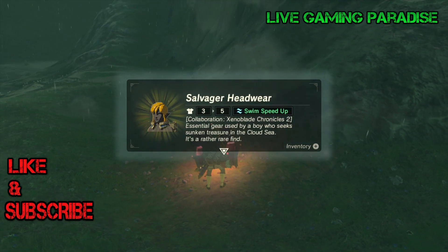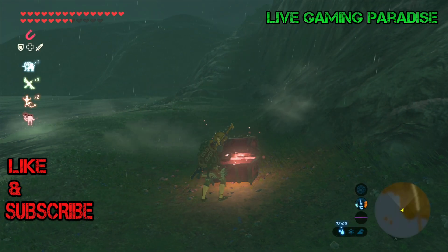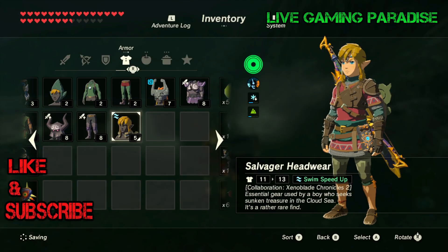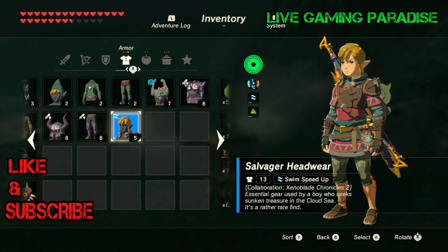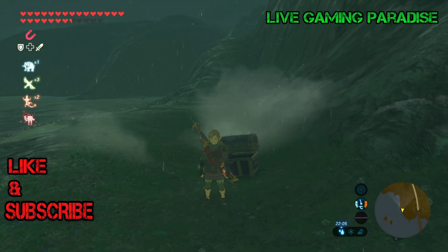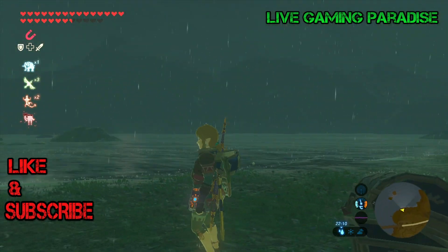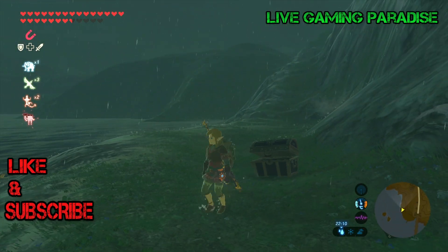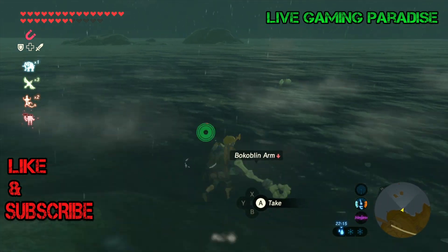There's the chest with the helmet — kill the enemies and check out what you've got. It's the salvager headwear. It's not exactly a helmet — it goes around your neck and your back. It must make sense to people who play Xenoblade Chronicles, because the armor has to be related to something you can wear in that game.